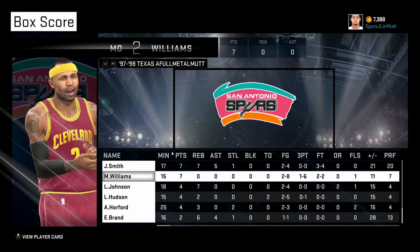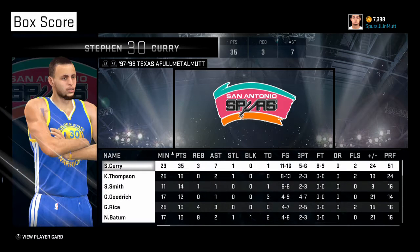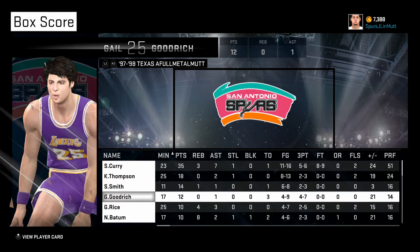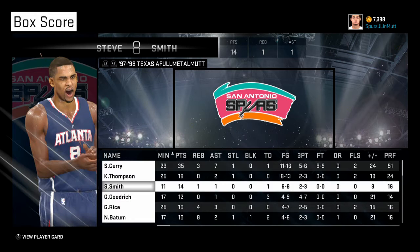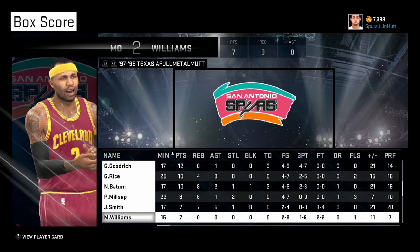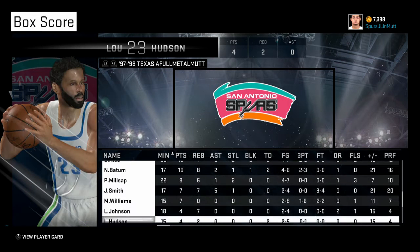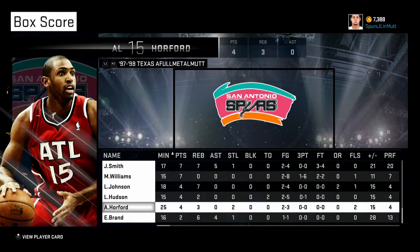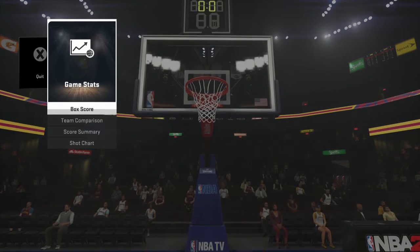Paul Millsap and them all did great. Lou Hudson got some rebounds. Al Horford did horrible on the boards but Elton Brand made up for him. Not bad. These are the guys I used if you want to use the same squad. Some are kind of hard to get - all these are Sapphires and Emeralds, but the Gold ones are Steve Smith, Glenn Rice, Paul Millsap, and Lou Hudson. Al Horford and Elton Brand are Silver.